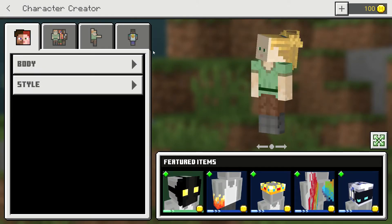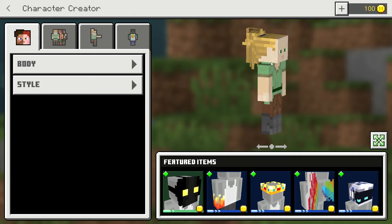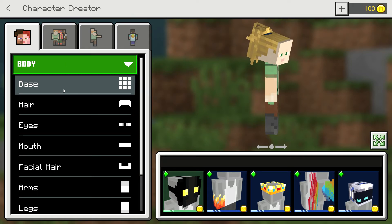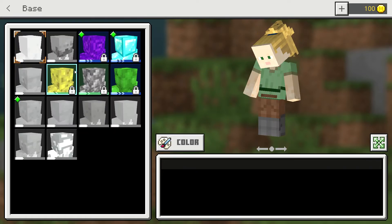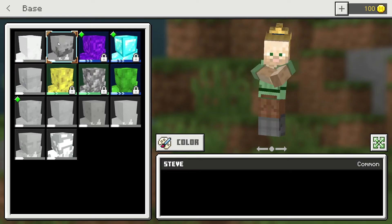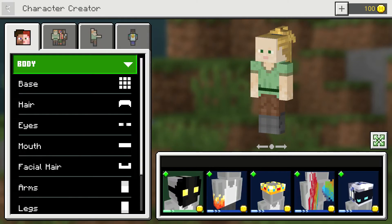I'm gonna start my own character with a bunny hat. So we have this default character and we're gonna go to body customization. We'll go to base - like facial features. We don't want facial hair because we're a girl, I'm a girl.